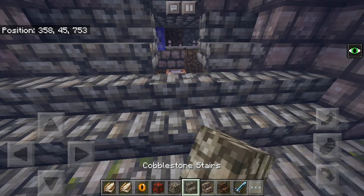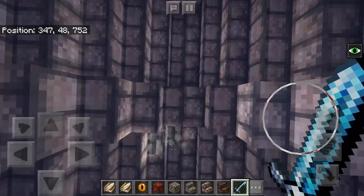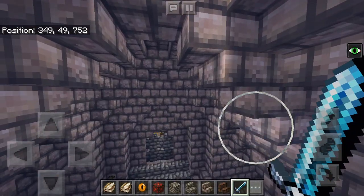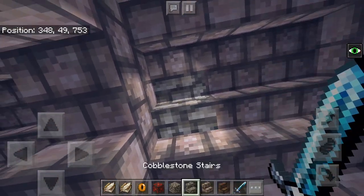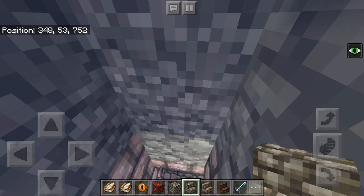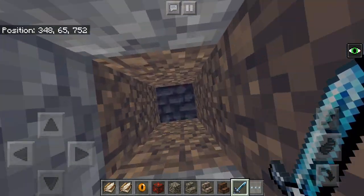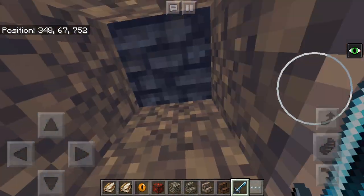If I were to pass over the radius in which that block detects, it would just activate all that stuff again. So that's the latest addition to the map, along with a massive tower of Orthanc. Hope you enjoyed seeing that.